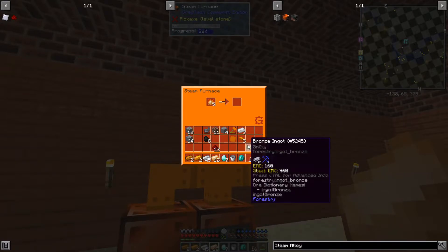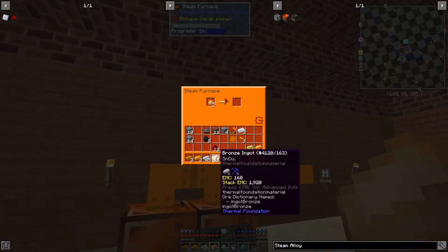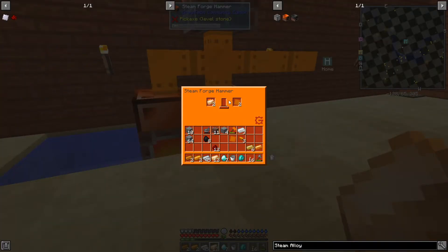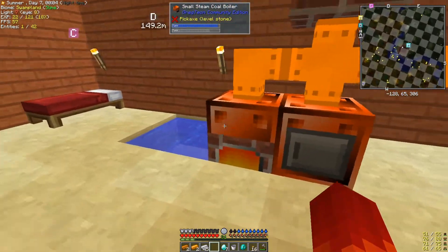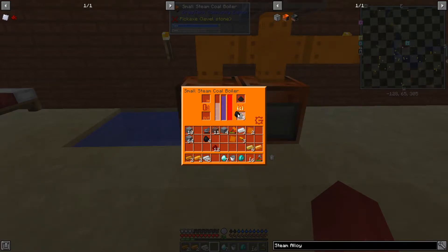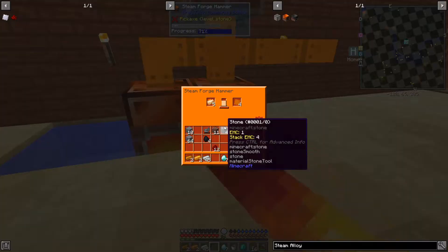Again, I'm getting forestry bronze out of this one, but I'm getting thermal foundation bronze out of the other machine. And of course these will work so much better once we get the high pressure ones, the steel ones. And the same thing with my steam boiler, because I am starting to go through that. In fact, it's running a little low on coal, so I'm gonna top it up.